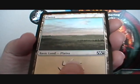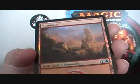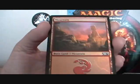Beast Token and Plains. And ooh — Foil Mountain! So I got two lands. Isn't that cool? Yeah, that's super cool.